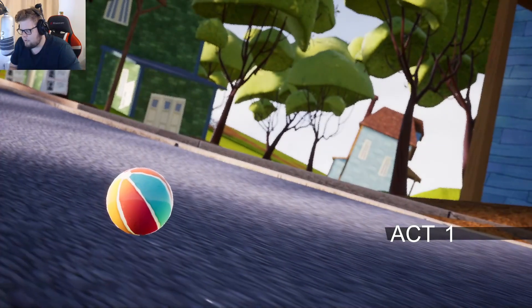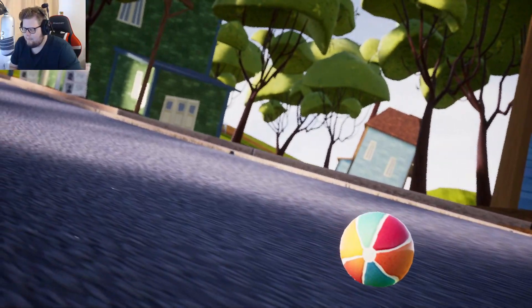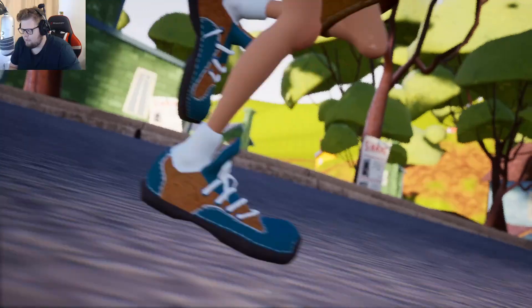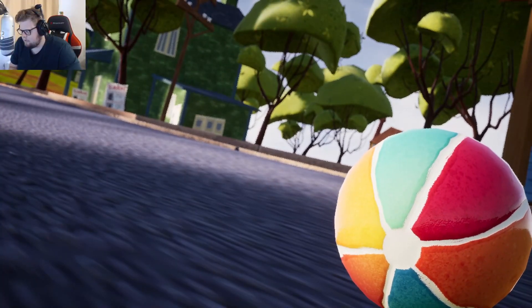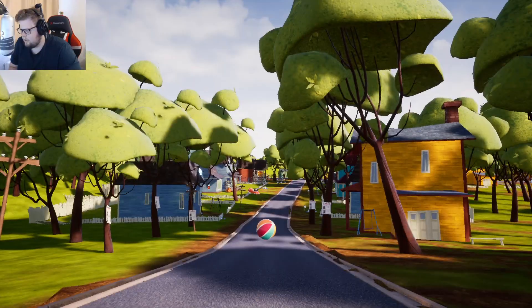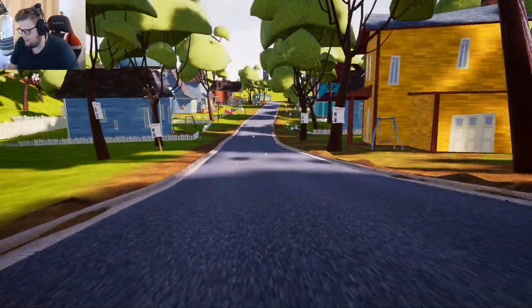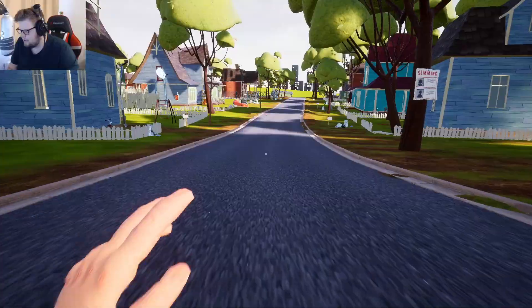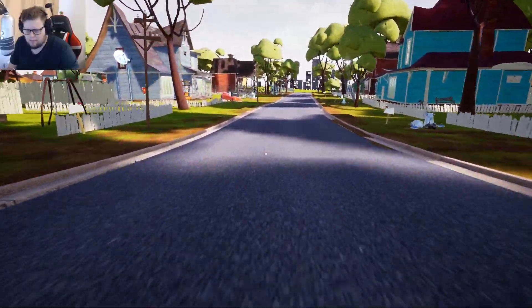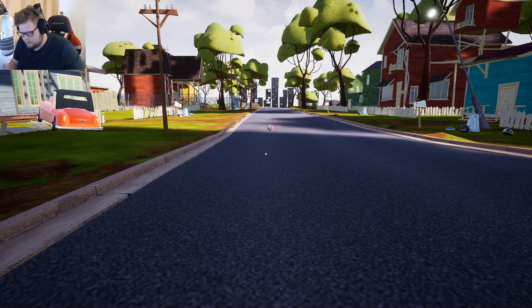We're jumping straight into a new game. I'm not sure how much mouse movement we're going to get — you can't even use your mouse in the main menu — and it's a fairly old game, but I think they are working on a new title. Running over to get the beach ball. I can at least look around using my mouse, I can sprint with Shift. I'm guessing we just chase the ball; there are like no instructions as to what we need to do.